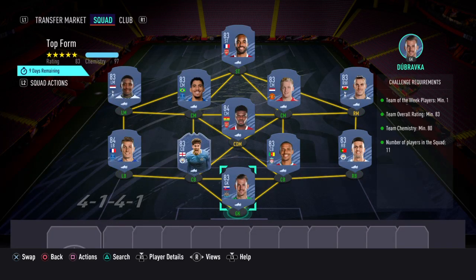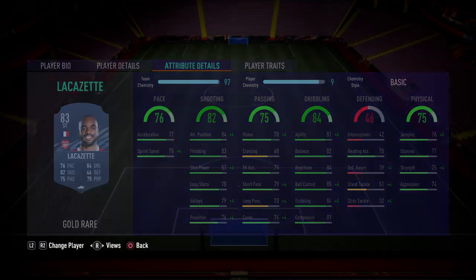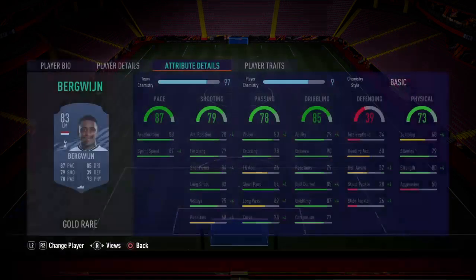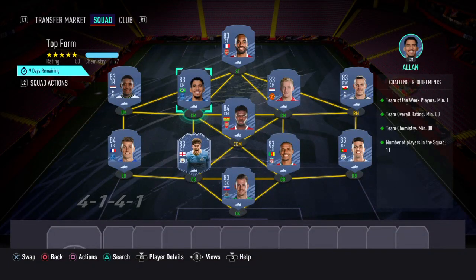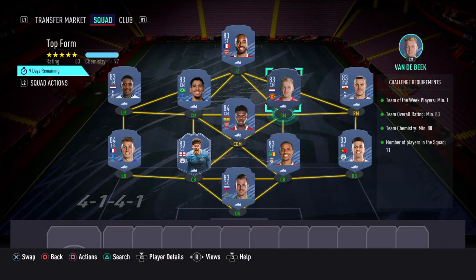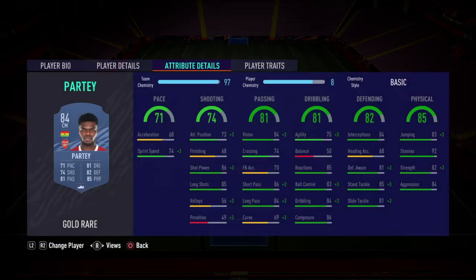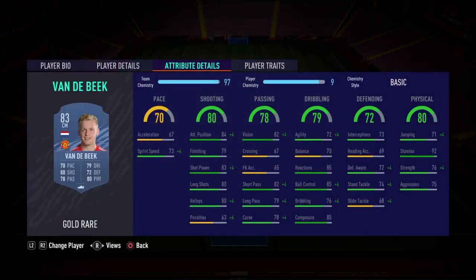The requirements are: Team of the Week player minimum one, team overall rating minimum 83, team chemistry minimum 80, and 11 players in the squad. So here's what I've gone with: striker — Lacazette; left mid — Bergwijn; centre mid — Allen; CDM — Partey; CM — Van de Beek.